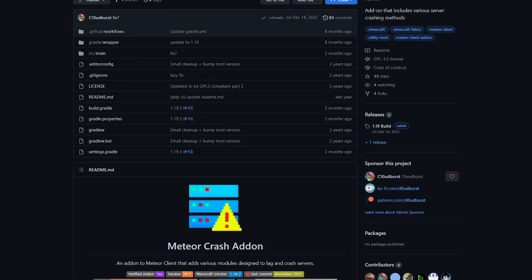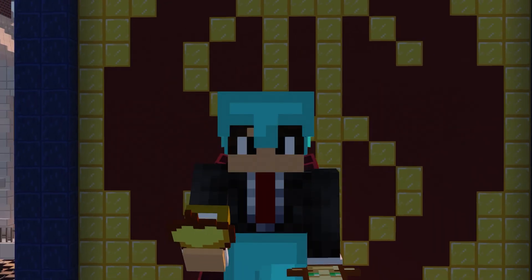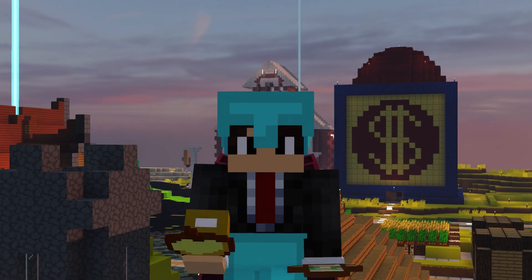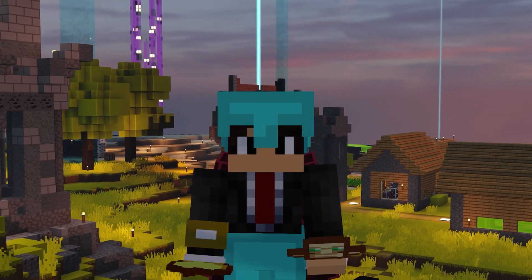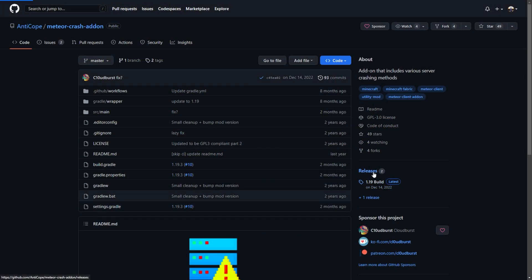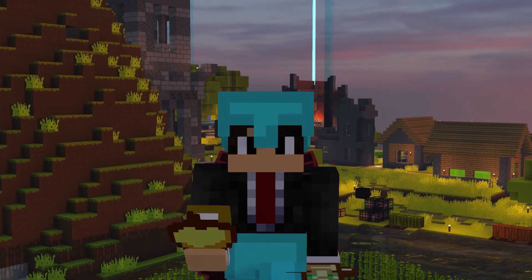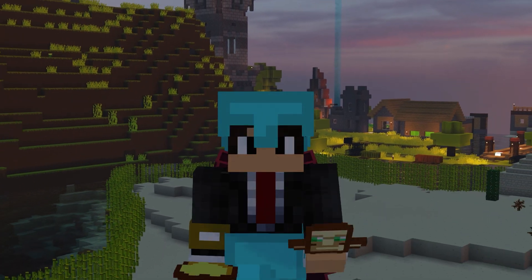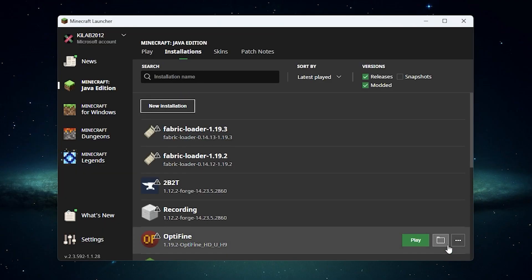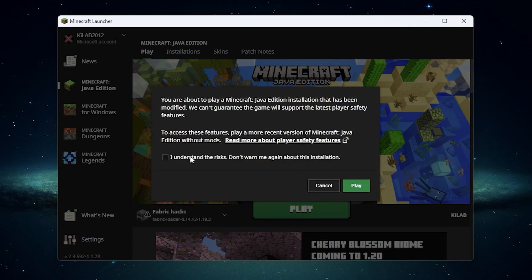Now let's take a look at the Meteor Crash add-on, self-described as an add-on to Meteor Client that adds various modules designed to lag and crash servers. It is worth noting that while a lot of these crash exploits work, most if not all of them have been fixed on major servers with a high player base. The add-on should work on private SMP servers or maybe even smaller lesser known servers. It is another free and open source add-on found on GitHub, and while it claims to be for Minecraft 1.18.2, the latest release is built for Minecraft 1.19 and works with the latest dev build of Meteor Client for Minecraft 1.19.3. Installation is simple: download the latest release, place it in your mods folder with the latest dev build of Meteor, then launch a new instance of Fabric. Once your game loads, press Right Shift to open the Meteor Client's GUI and you will see a new column with all of the modules added by the Crash add-on.